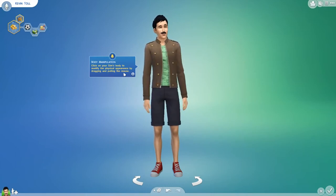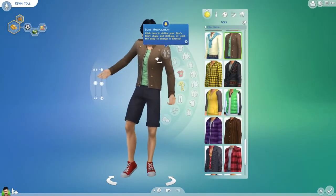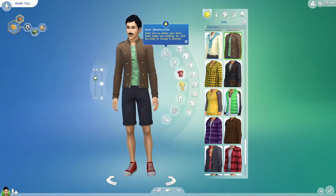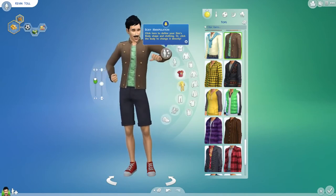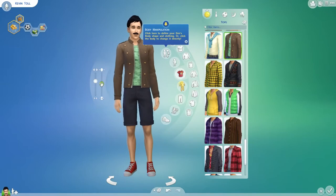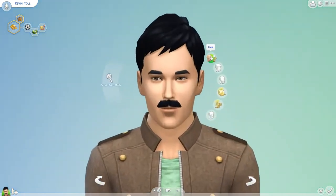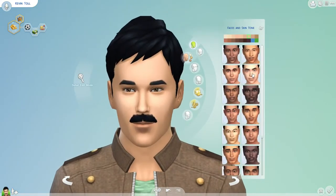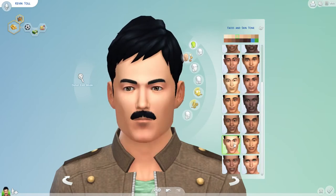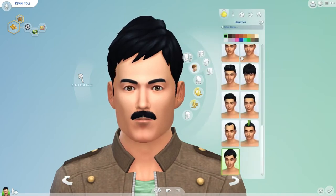Click on your Sim's body to modify their physical appearance by dragging and pulling them out. We could be dench. We don't want to be too big-headed, so let's just go around here. In terms of slimness, we don't want to be a bit chubby — around there is fine. Alright, head. Face. That looks kind of like me, I suppose — probably the closest I'm going to get to it. Skin details — don't really need to do that, to be honest.